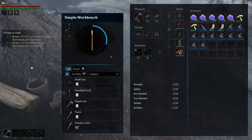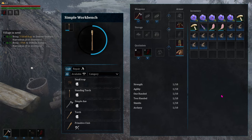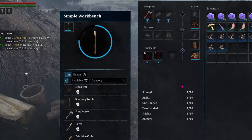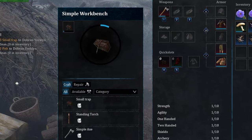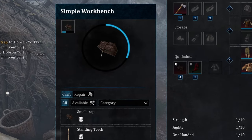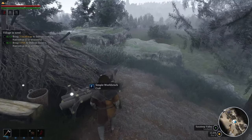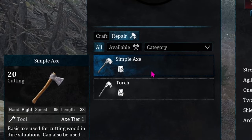Once you've put something in the queue to be built, it's going to build in the order you put them in. You can take it out of the list but can't move it, at least once it's started. The next item in the queue automatically starts after the previous one finishes. Since I'm doing the crafting instead of my helper, I have to stand at the workbench or it will pause. To repair an item, go to the workbench, change from craft to repair, and choose the item you want repaired.